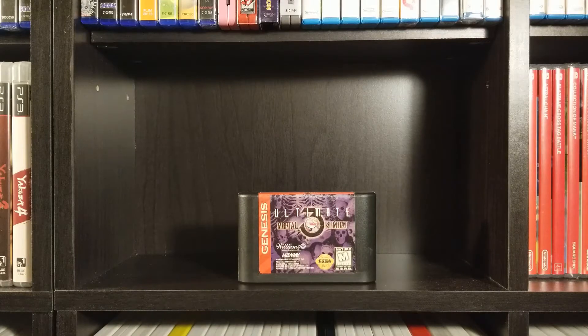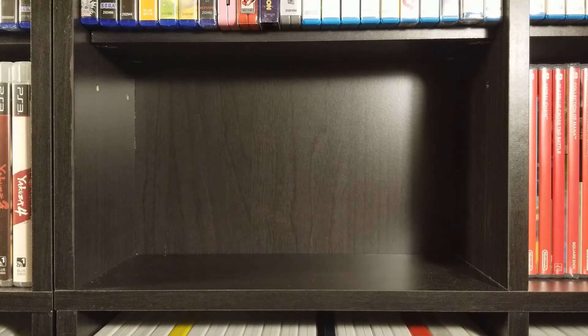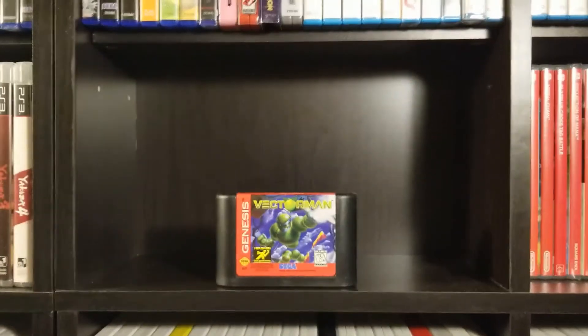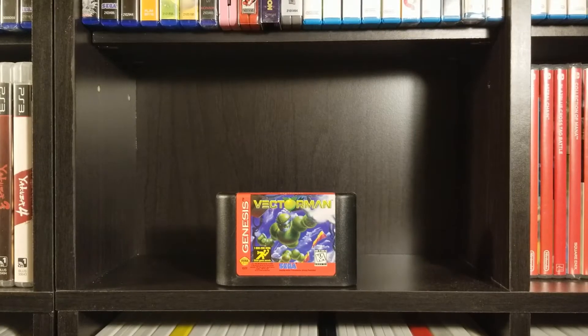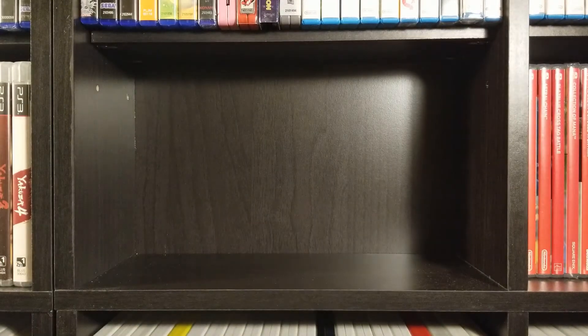Ultimate Mortal Kombat 3 — I've never been too big into Mortal Kombat. If I'm gonna play a 16-bit fighter, I'd choose Street Fighter any day of the week. I don't like how weird and stiff the Mortal Kombat characters feel. Vector Man — interesting game, has some cool Donkey Kong Country-type graphics. It's not a great game by any means, but it's definitely cool, and it's on the Genesis Classic if you want to give it a look.